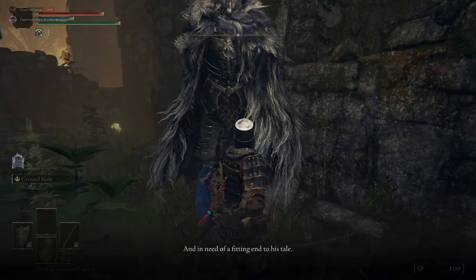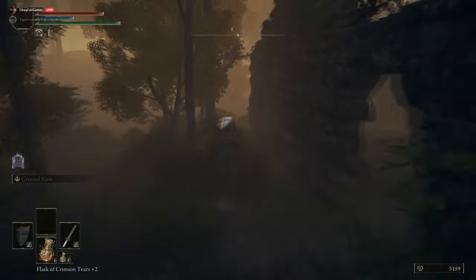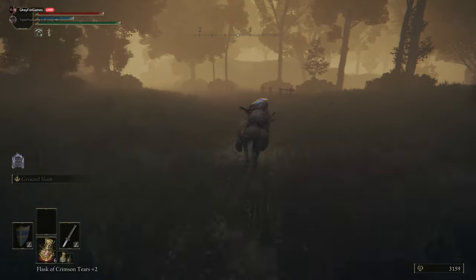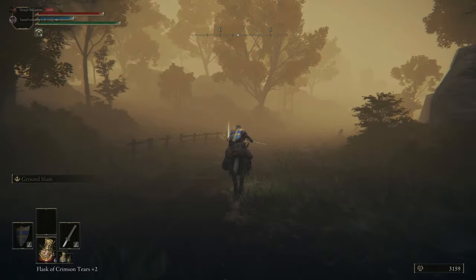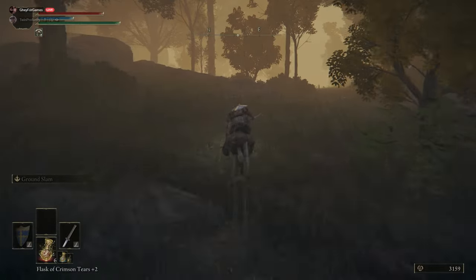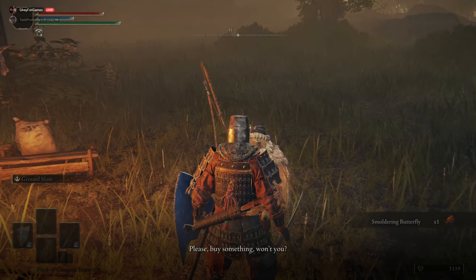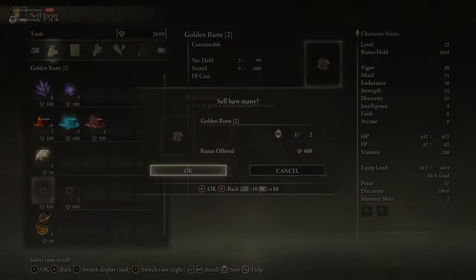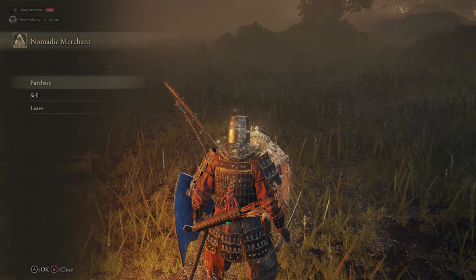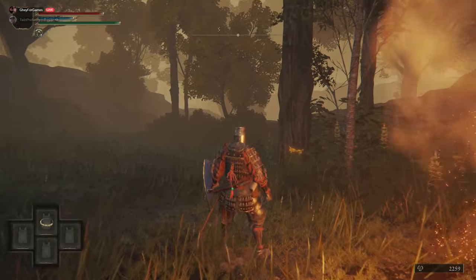Make sure you exhaust all of Selen's prompts until she's just repeating her dialogue. Now we're heading south-east to a merchant, and we're going to get the cookbooks we missed the first time we came here. It's not super necessary — we don't get anything essential from these — but it's nice for completeness. As long as you follow exactly what we're doing, you'll end up with all the cookbooks.